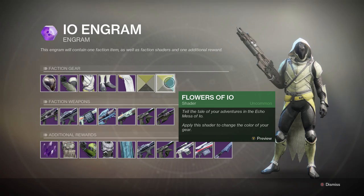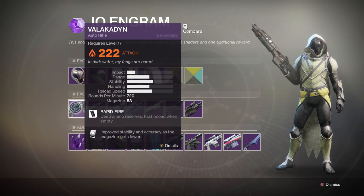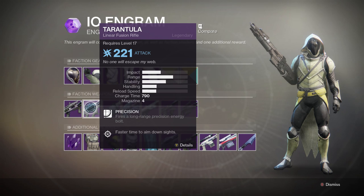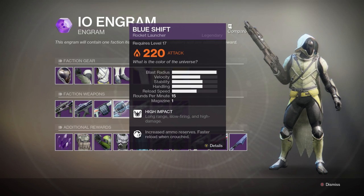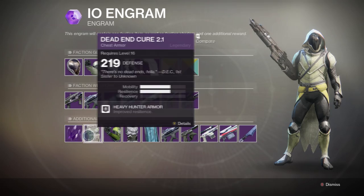Asher Mir sells the Gensym Knight gear, along with the Echoes of Io shader and the Flowers of Io shader — I'm actually quite keen on that armor set. Faction weapon rewards include the Valakadyn auto rifle, the Tarantula linear fusion rifle, the Barrenger's Memory grenade launcher, the Blue Shift rocket launcher, the Baligant shotgun, the Rattler sidearm, and the Widow's Bite sniper rifle.